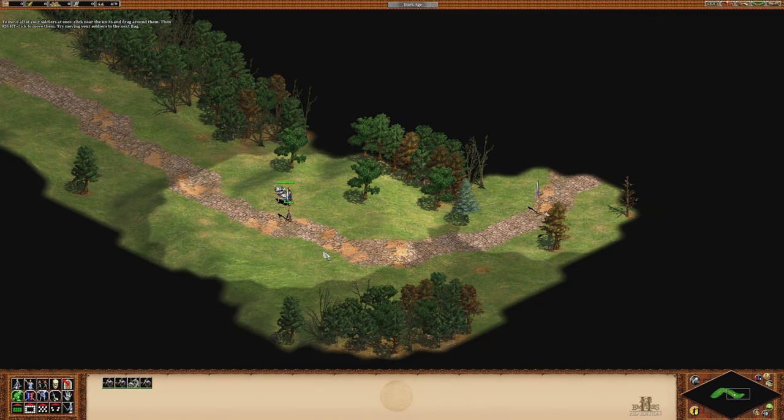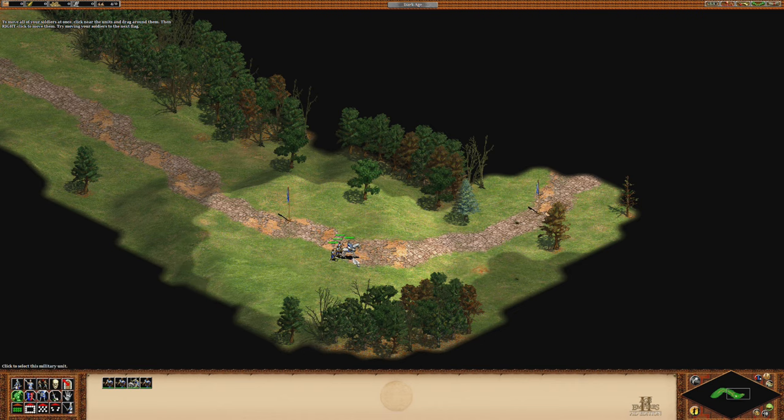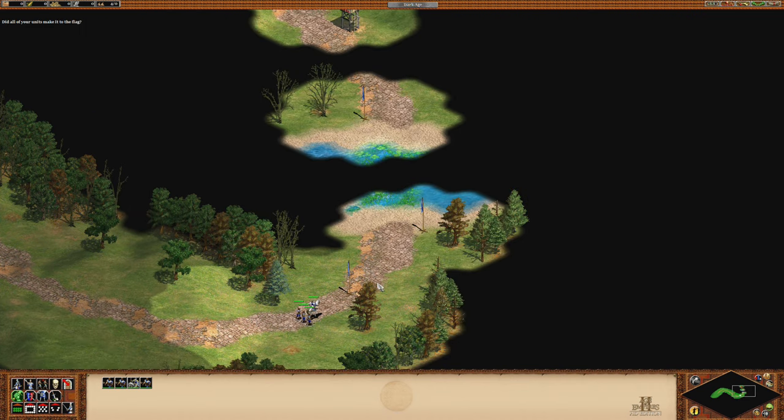To move all your soldiers at once, click near the units and drag around them, then right-click to move. Try moving your soldiers to the next flag. This is still Age of Empires — it has quite a few differences, but fundamentally it's not a different game.